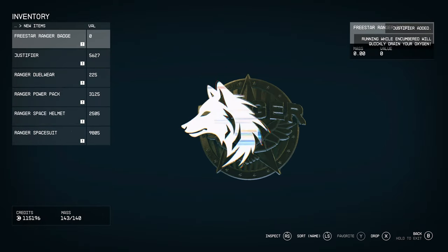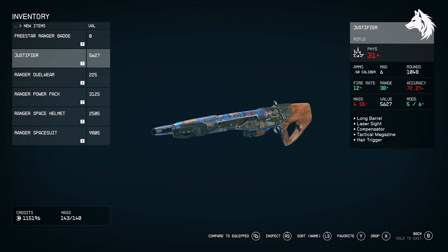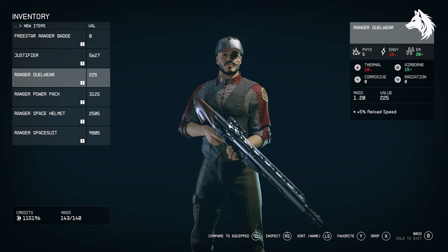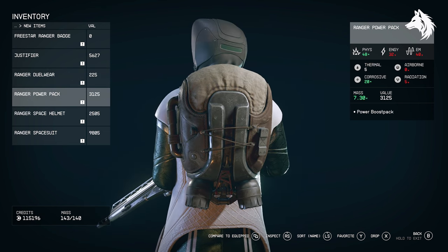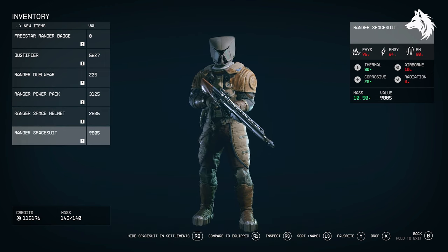Joining the Freestar Rangers will reward you with several unique weapons and armors including the Deadeye Pistol, Justifier Weapon, Deputy Outfit, Ranger Outfit, the Ranger Jewelwear, Ranger Armor, and Paxton's Officer Hat. So it's worth playing through the faction missions early if you want any of this gear. Let's take a look at how you get it.